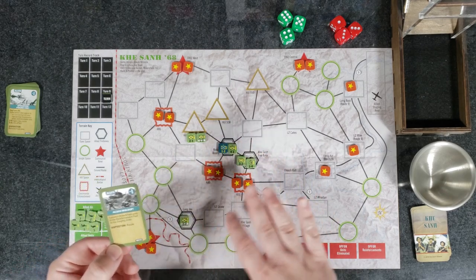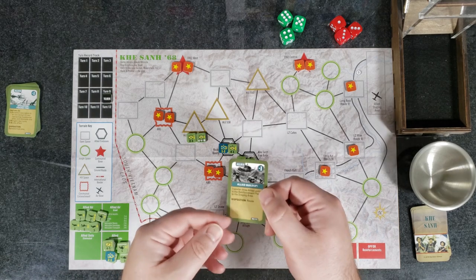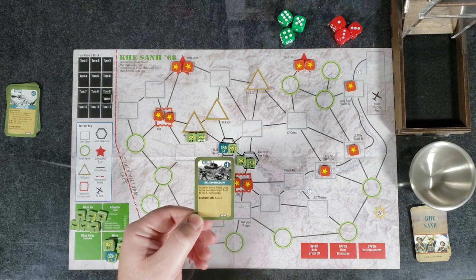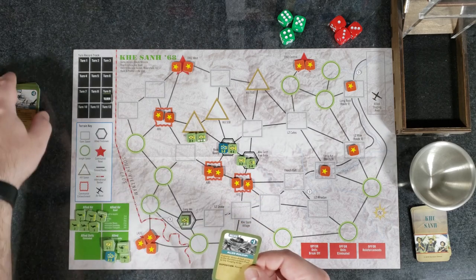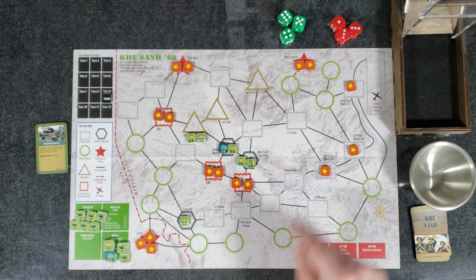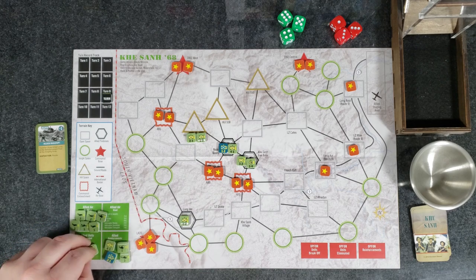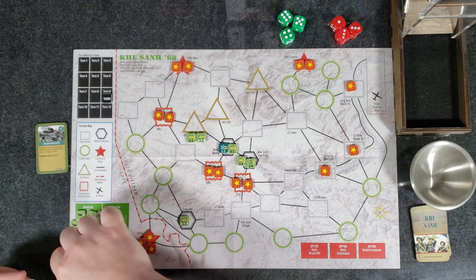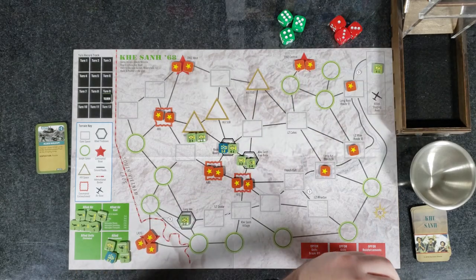After the friendly action card phase, we go right into the friendly reinforcement phase. The card tells you what you're allowed to do — reinforcements, special events. In this case we get to place three units into the staging area. We're going to pick first, second, and third of the First Cavalry and place them over here in the staging area.